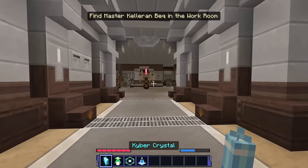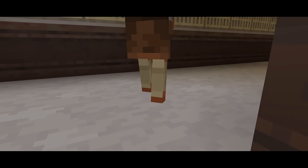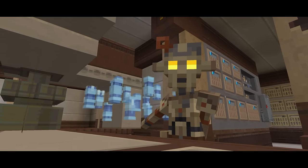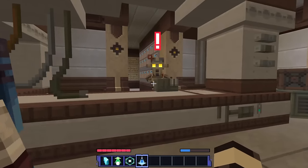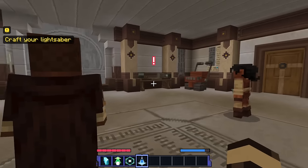Master Kaleran Beck is in the workroom. 'Allow me to introduce Professor Hu Yang, the master of lightsaber construction. His expertise is unparalleled. Allow him to guide you as you assemble your very first lightsaber.' So, is this the professor? 'Before you lies an array of lightsaber parts. Take these components to the crafting table and with the kyber crystal, craft your new lightsaber.'